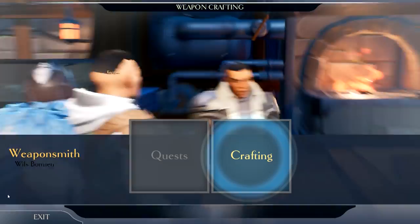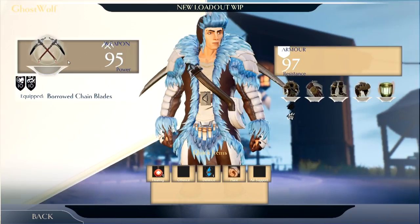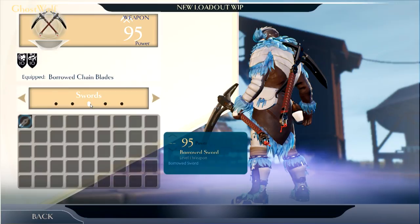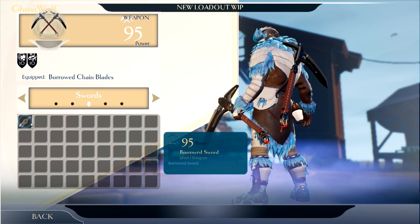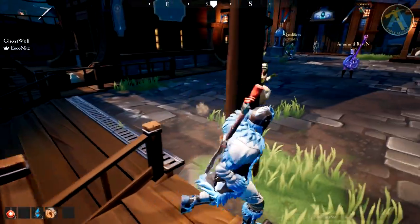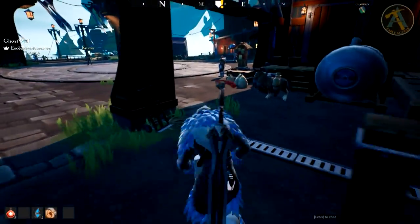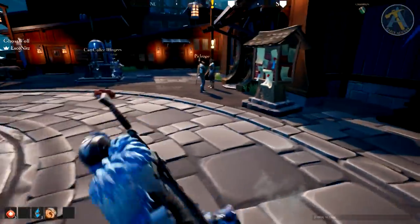I like how when you upgrade the stuff it makes the weapon look better. Let me swap my thing back to sword so I can give that one more try. I like that it just takes traces to upgrade armor. That's why I super upgraded my chest piece and whatnot. I have Endurance Aspect 3 — increases stamina regen by 15%.